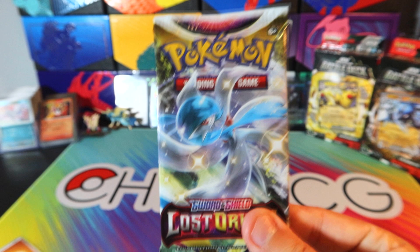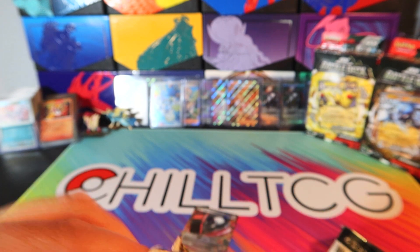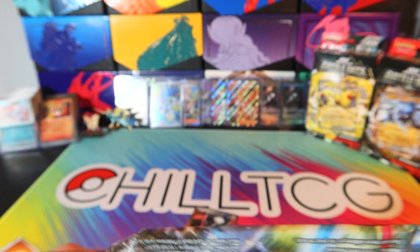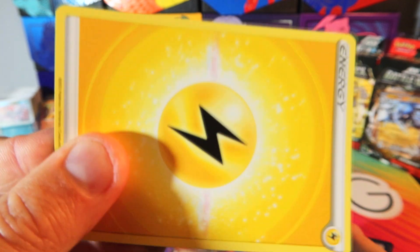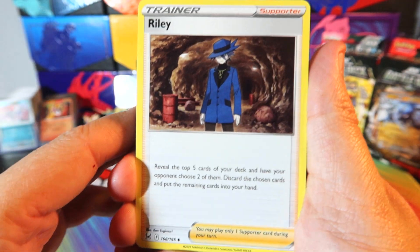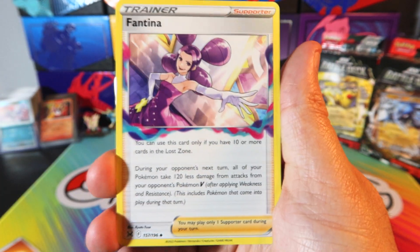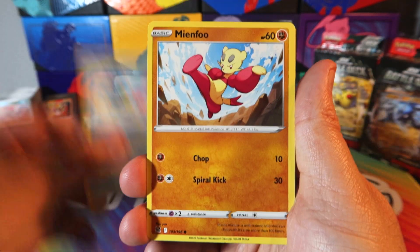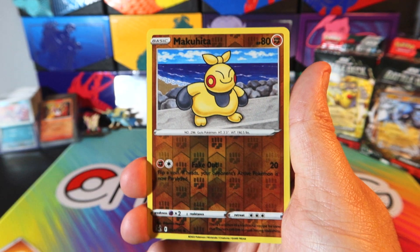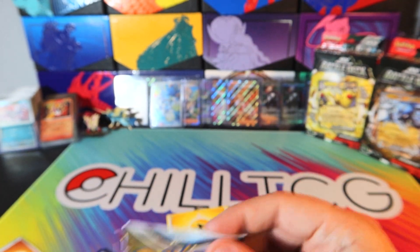That's the two Scarlet and Violet packs. Let's open the Lost Origin next — I have never opened Lost Origin and honestly do not know what cards are in here. I think this set has the fossil Pokemon in it, like Aerodactyl and such things. In the Lost Origin pack we have: Riley, Gloom, Fantina — very cool art — Horsey, Meditite, Shellos, a Litleo, a reverse Makawita, and on the back just a regular Poliwrath. Nothing too crazy out of the Lost Origin pack.